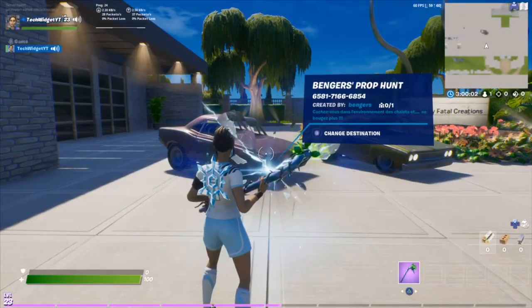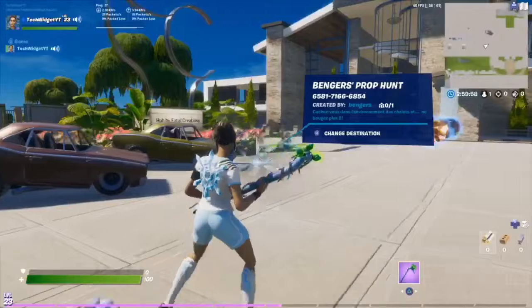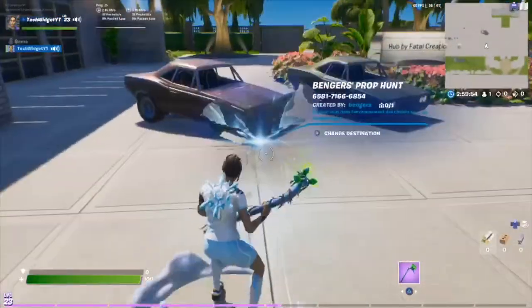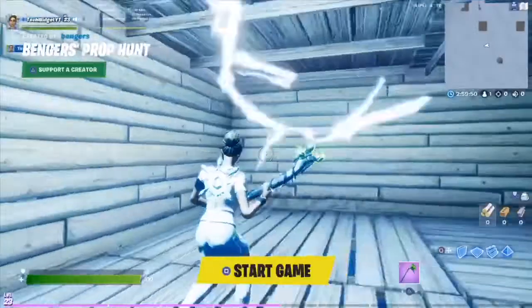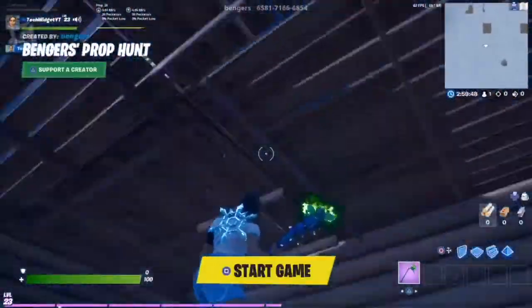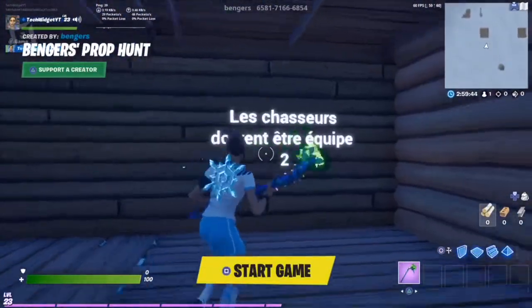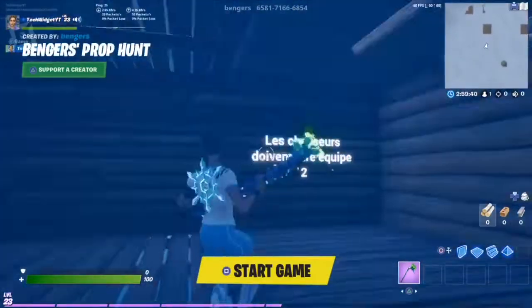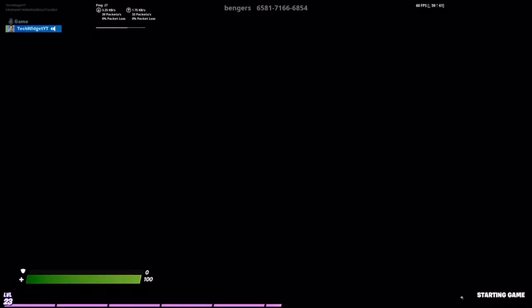The second map in our list is called Bender's Prop Hunt. As you can see the code is right there and this is a very popular one — it's currently over 1,700 views and code copies. Let's hop right into this map. It's like an ice kind of map, very nice. It puts you in a little box. I don't know what language this is but it's not English — it doesn't really matter, Fortnite is Fortnite in any language.